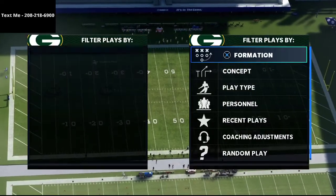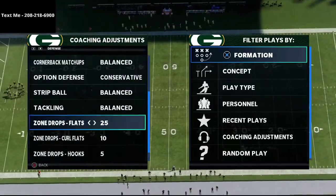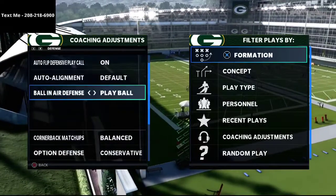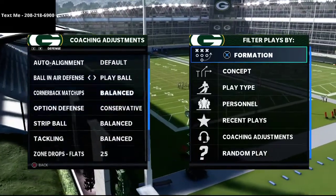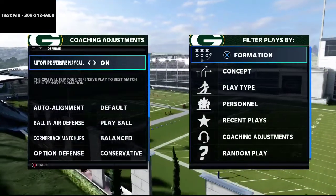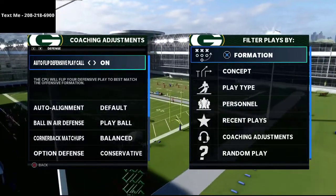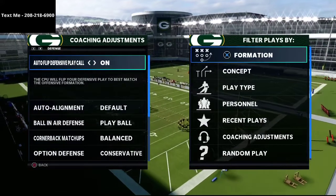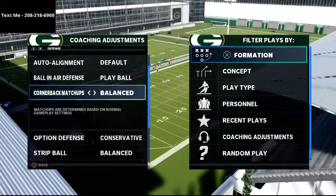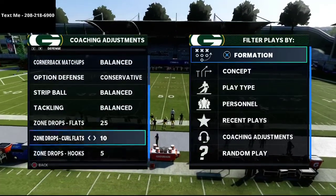I've been talking about this briefly over the weekend and have been labbing it a lot the last couple days. As far as your coaching adjustments go, here are the ones I want you to consider: turn auto flip to play call on, auto alignment to default, ball and air defense to play ball, cornerback matchups on balance, option defense on conservative, and zone drops at 25, 10, and 5.